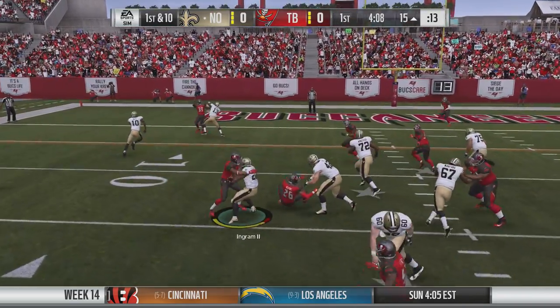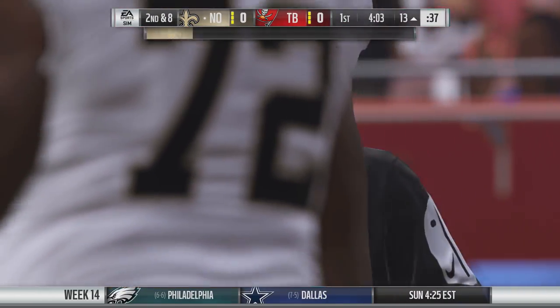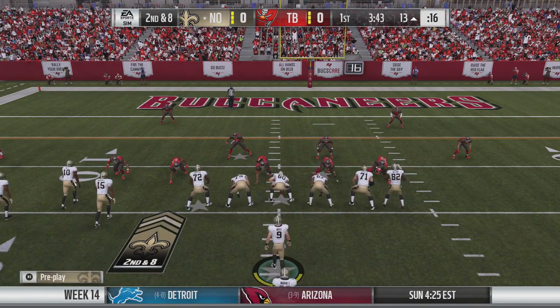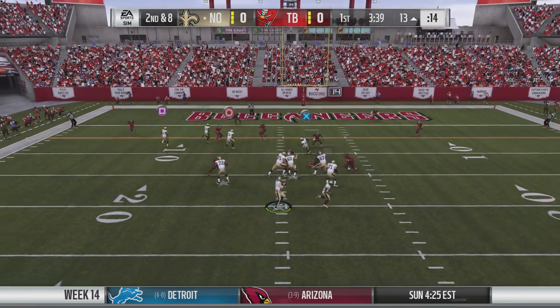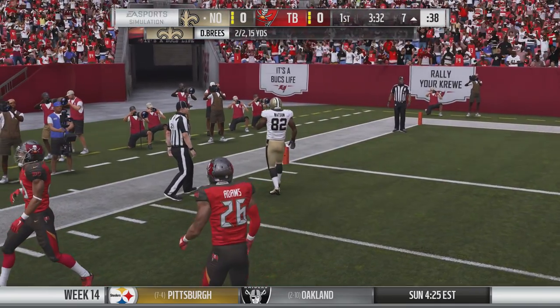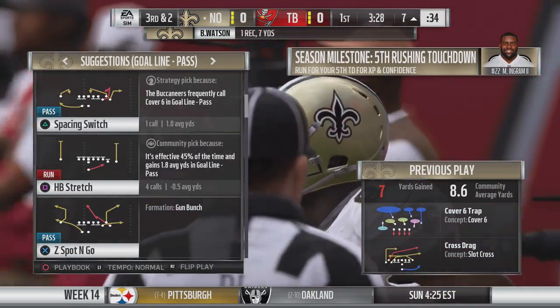They actually went and charted how each team calls their defense. For example, a team that blitzes a ton in real life is actually going to blitz a ton in the game now. This is a really good update, and I'd love to see it extended to the offensive side as well so that real play calls on both offense and defense mirror real life.